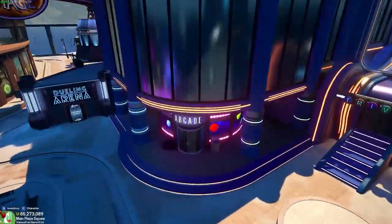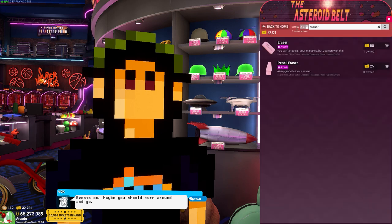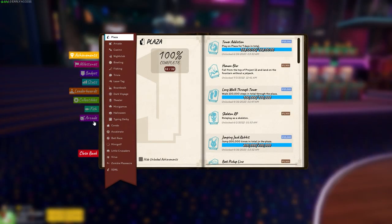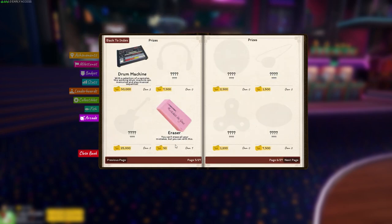First step, you're going to want to head over to the arcade and purchase yourself an eraser. Head over to the shop, find the eraser, and purchase one if you don't have one. You can press B to pull up your book, go to Arcade, go to Prizes, and then go to your eraser — we're going to use it as a position guide on where to put your cursor for the shot.